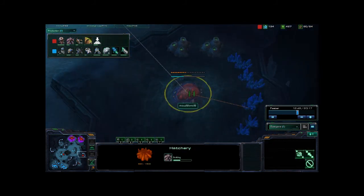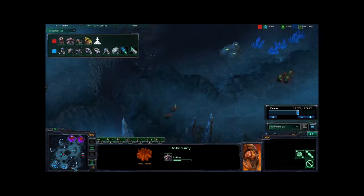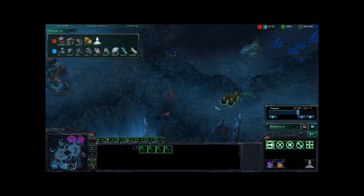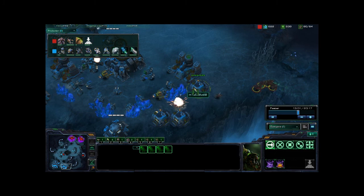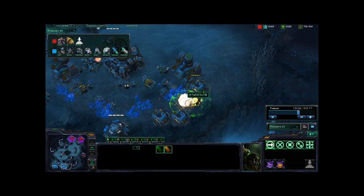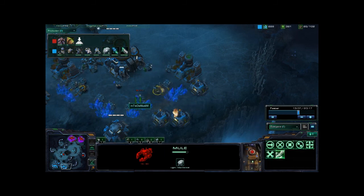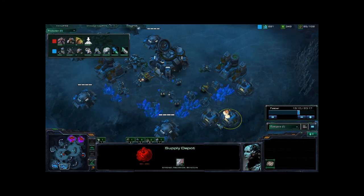Now we're seeing Maro expanding to the 3 o'clock position — this is going to be great for him because he's going to have that extra base and be significantly ahead of Demoslim. He now has centrifugal hooks for these Banelings, and the Banelings are heading in with the rolling — they're significantly faster. It looks like he's trying to go for workers, but he may just have to go for a supply depot. Looks like he's just going to lose them to the Siege Tanks, not taking out any workers, damaging a MULE but not really killing it. It looks like a supply depot may burn down, but it looks like it repairs already.